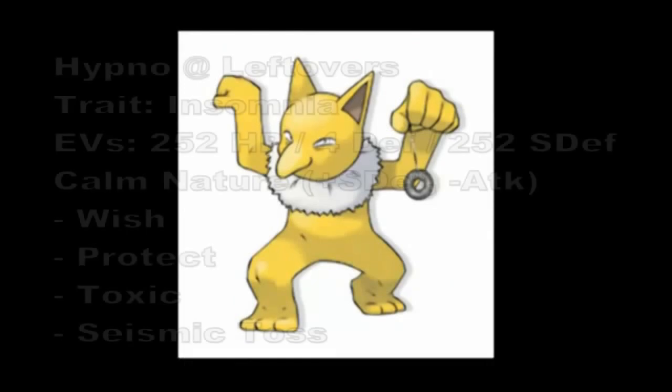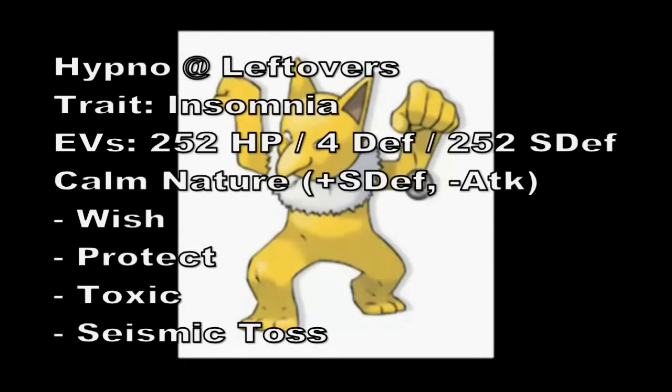My next Pokémon is Hypno, and Hypno is the special wall of the team. It has Max HP and Max Special Defense with 4 Defense EVs and a Calm Nature, bringing it to 361 Special Defense. It has the Insomnia ability to counter Sleep Powder and Hypnosis aimed at my team, allowing me to switch in effectively. The moveset is Wish, Protect, Toxic, and Seismic Toss — basically the Wish passer of the team. It has Leftovers to gain HP whenever it's not using Wish.